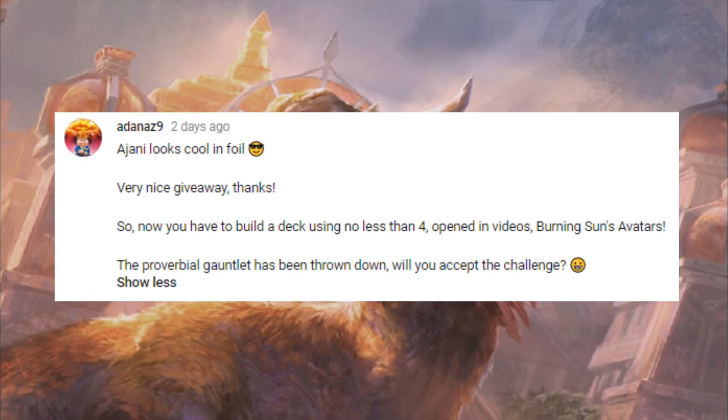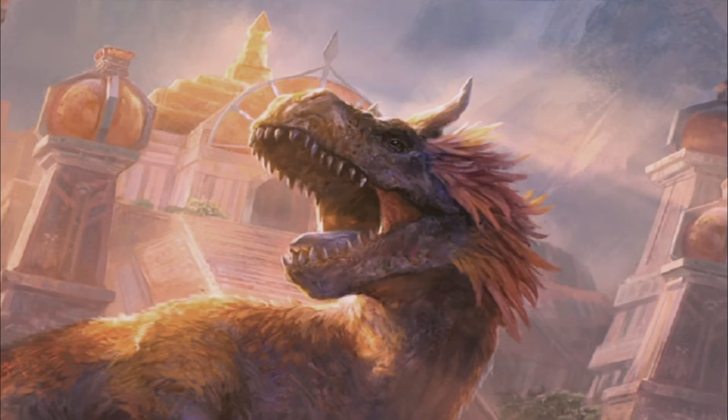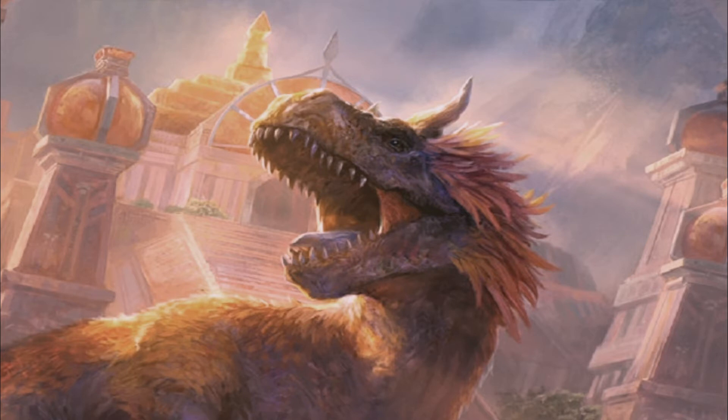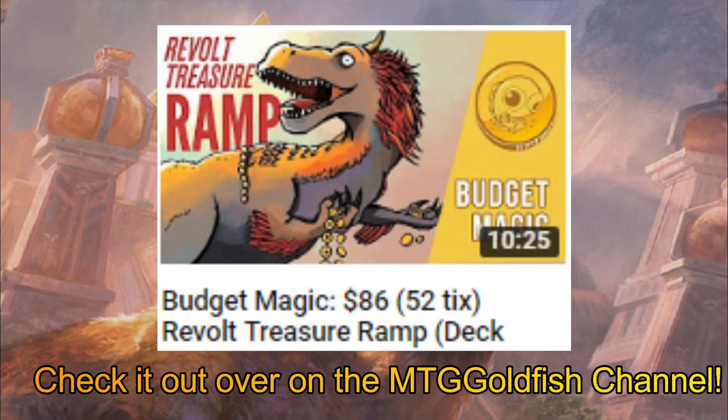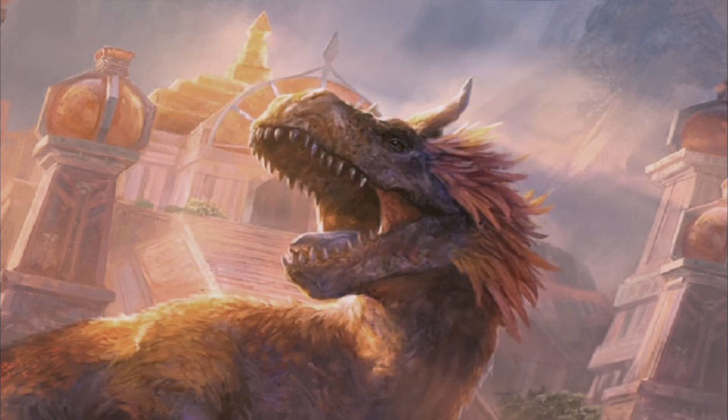I believe he was in the early 50s when he first found us. He has challenged us because he's been following our videos and he realises that we have opened up a beautiful playset of the Burning Sun's Avatar. He put a challenge down to us: what deck are we going to brew to build around our beautiful playset? I was like, can I not just cheat and use Saffron Olive's Treasure Revolt Ramp deck, which quite frankly is gorgeous and I'm very tempted to play. He said you could, but that would be a bit cheaty. So anyhow I went away.